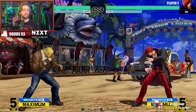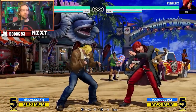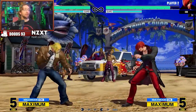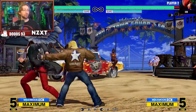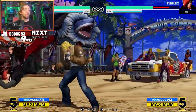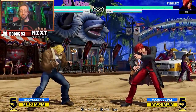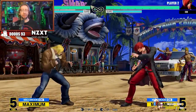Terry's command normals are forward light punch and down-forward heavy punch. You can essentially press a button at close range or even from long range and get your command normal to come out. The command normal is great because you can do anything after it - into specials, into a bunch of stuff. They're super good. That's essentially what you buffer into to allow yourself to do EXs or specials.